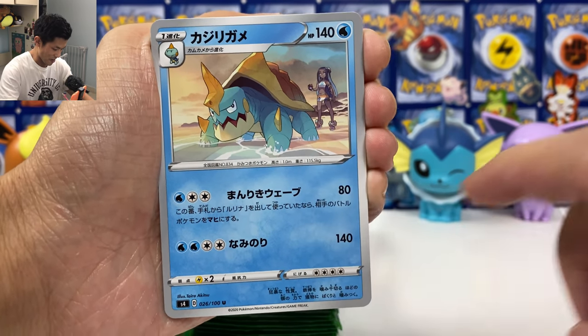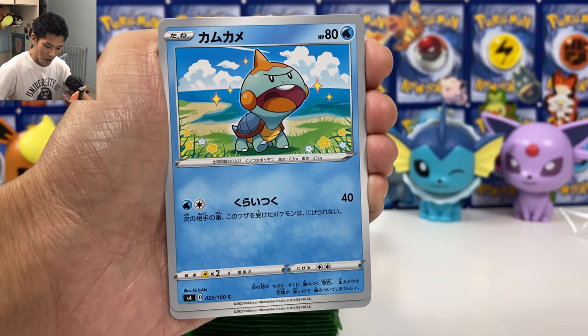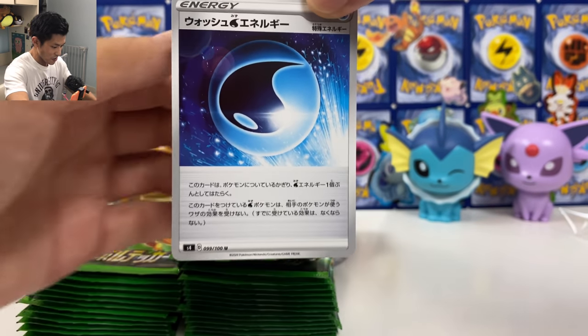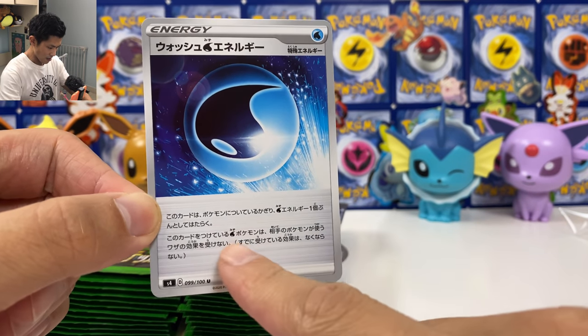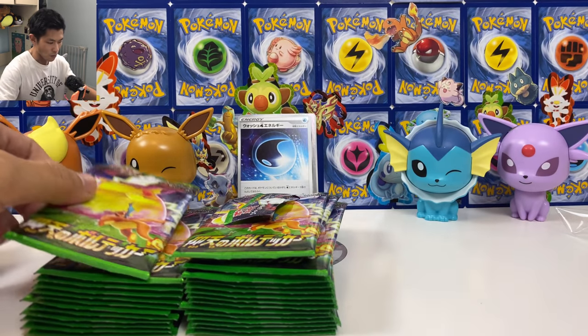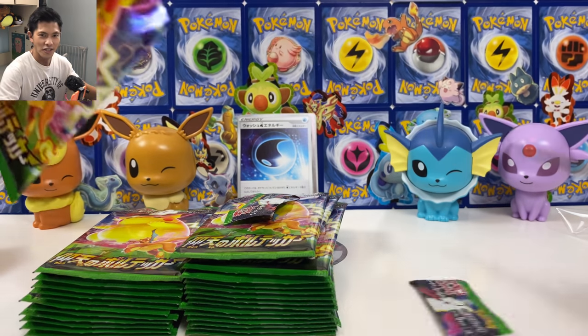We got Dreadnought and we got Nessa at the back. This is also the full art Nessa and Hyper Rare Nessa. We got Dreadnought and Chewtle at the same time. We got the new water special energy — the effect is that your opponent's active Pokémon has no effect on this water Pokémon with this special energy attached.